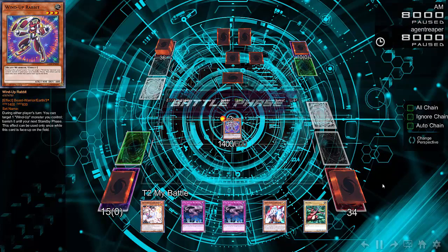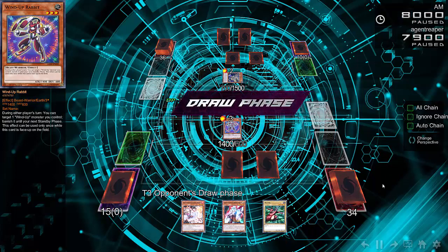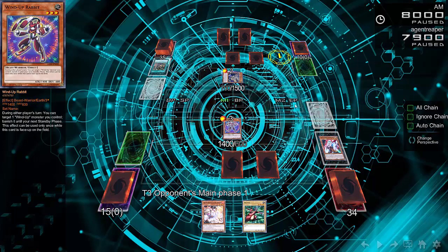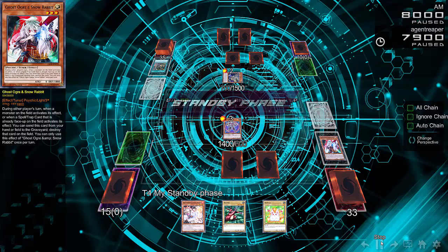Since they're a flip effect deck, Crawlers are going to set a lot of monsters. He's going to go ahead and attack with his Windup Rabbit. But when's the last time you guys saw a Windup Rabbit summoned to the field turn one? Don't usually see that a lot. He activates Spiders later, but that's going to get hit with Ghost Ogre and doesn't really do much for him.